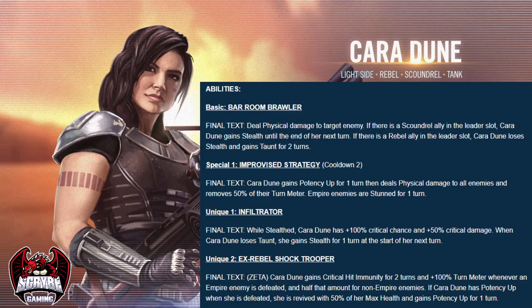Imagine her under a CLS lead with Raid Han, Chewie, and 3PO. 3PO will pass Translation at three stacks, which is going to reduce the cooldown on her special ability — and it's only a two-turn cooldown anyway. So she'll be able to use her AoE every single turn, removing 50% turn meter off the entire enemy team. If there's any Empires, they'll get stunned for one turn. If she kills anybody, she's going to gain 50% TM. So she's just going to be constantly AoEing — it's fantastic.